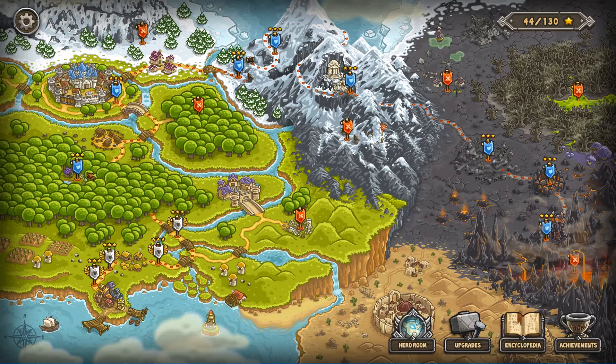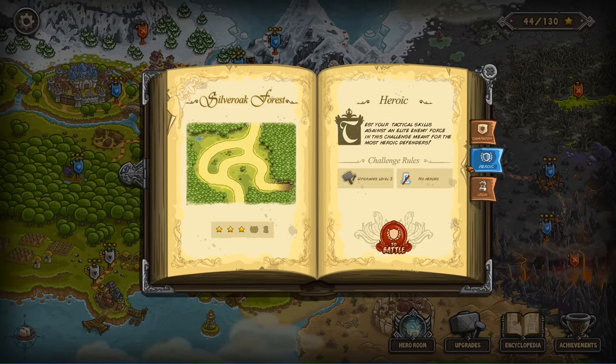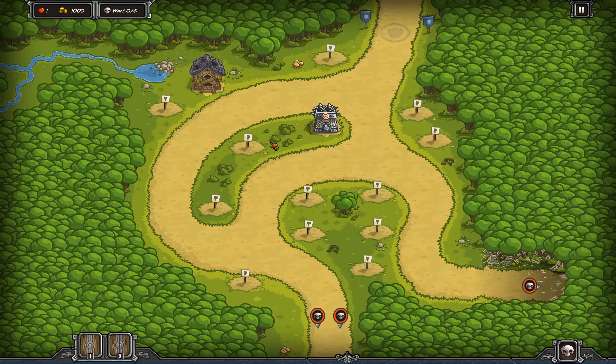Hello and welcome my girly gumdrops, how you doing today? We've got Silver Oak Forest's Heroic Challenge today. Sometimes I talk too fast for my own good and I can't even keep up with the words.